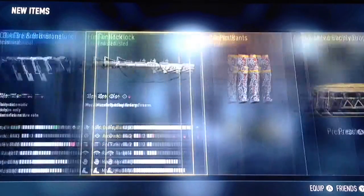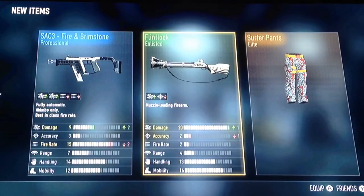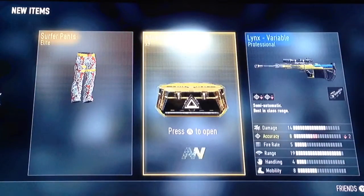Surfer pants. Sac-em. Flintlock. I need the other gun too in order to get it.